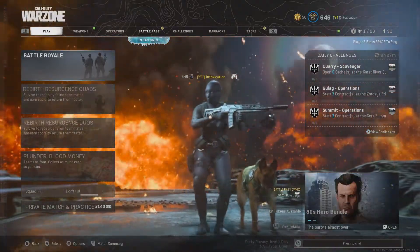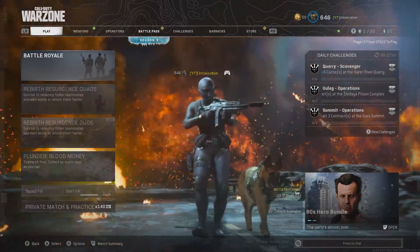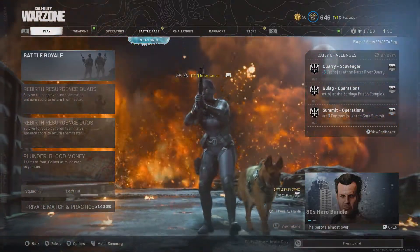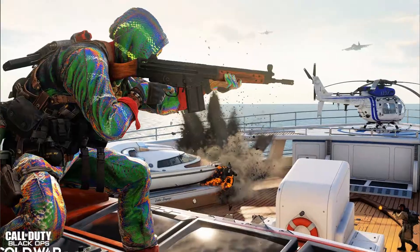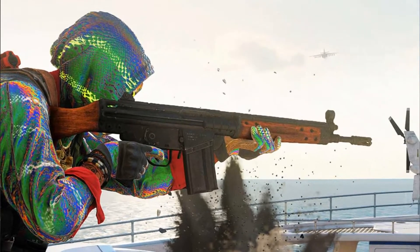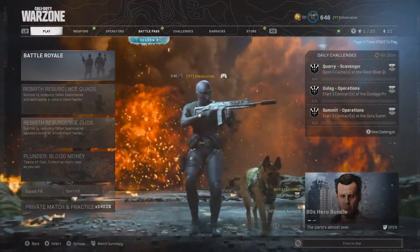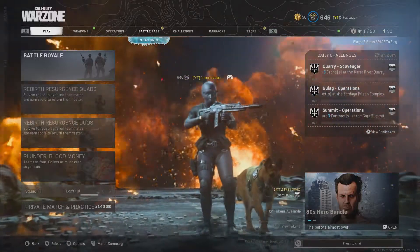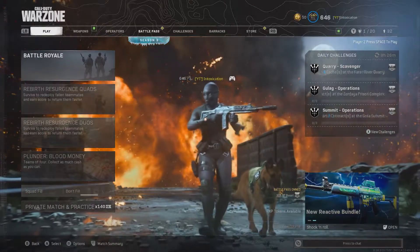Moving on to the C-58 Assault Rifle. This is the next gun that's supposed to be coming in the Battle Pass at Tier 31. This one's going to be a full-auto assault rifle with high damage at close range but a slower fire rate. When I first looked at this gun, I thought it looked like an FAL almost. But this one's supposed to give you really high damage at close range — this could be the return of a double AR meta for Warzone. I'm kind of excited to try that one out; it sounds the most interesting in my opinion.